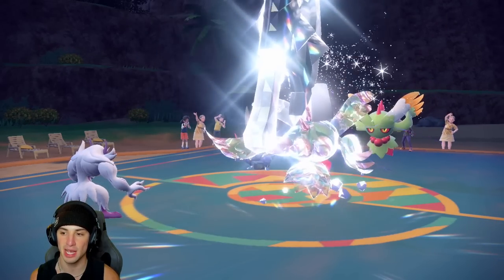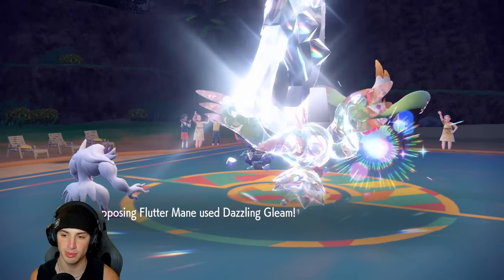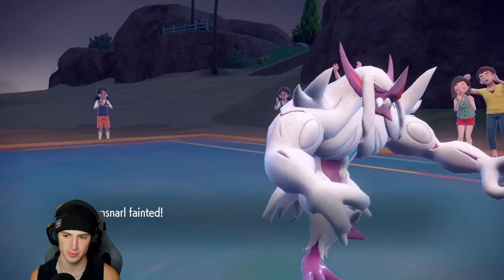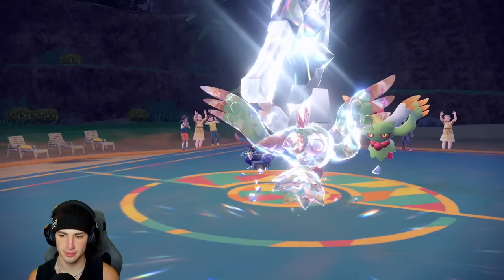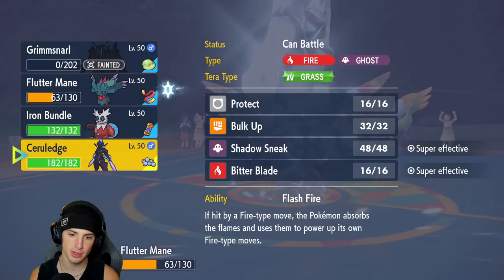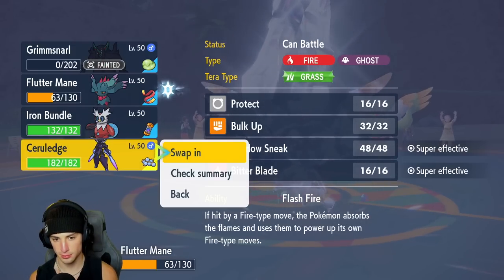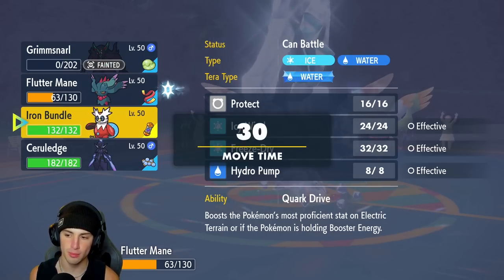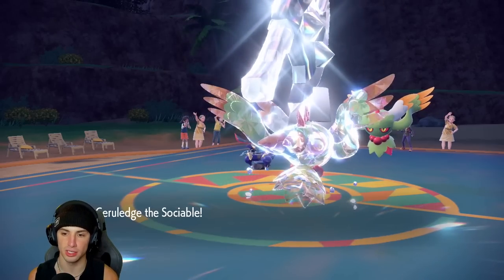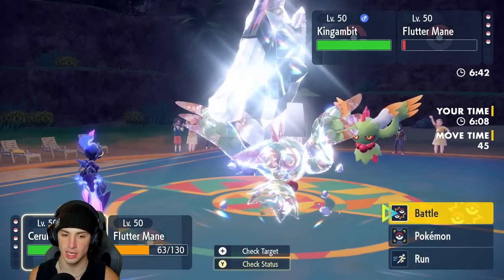That was perfect — most Flutter Manes are Fairy Tera so that would have done us nothing. We got a free Focus Sash activation on Grimmsnarl, got off Reflect, and now Shadow Ball comes out. We out-speed Kingambit — it looks like it might be Sash but we brought it down to about two HP. Good to know we out-speed. Iron Head comes in, but Steel Tera types help us out tremendously.